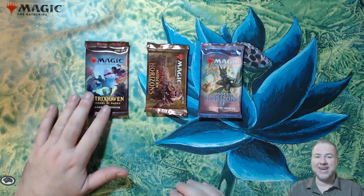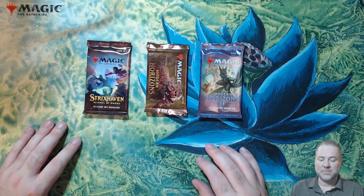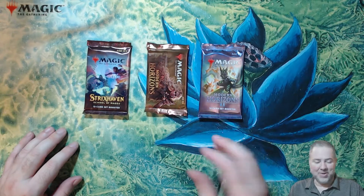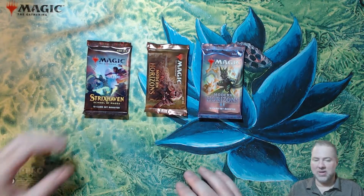To be honest, I hope I get an Expressive Iteration — I kind of need one. Out of the Modern Horizons pack we're looking for a Solitude or a Ragavan. High hopes, high expectations. I'll also take a fetch land or one of the horizon lands out of this and I'll be happy.